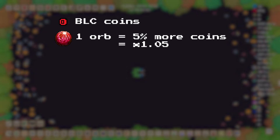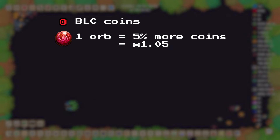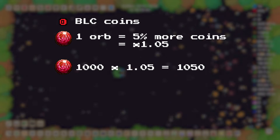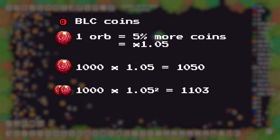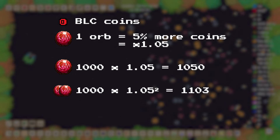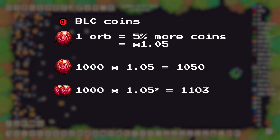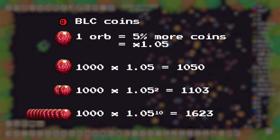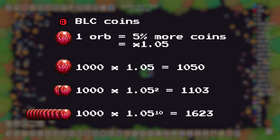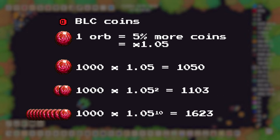Every orb you collect automatically gives you 5% extra BLC coins. In other words, your number of coins gets multiplied by 1.05. So if I have 1,000 coins, grabbing an orb means I'll now have 1,050. If you collect two orbs, you get 5% and then 5% on top of that again — that's 1,000 times 1.05 times 1.05, or 1,000 times 1.05 squared, which is 1,103. If I get 10 orbs, that's 1,000 times 1.05 to the power of 10, which is 1,623 coins, and things start to snowball. It's like compound interest when your money's in the bank.